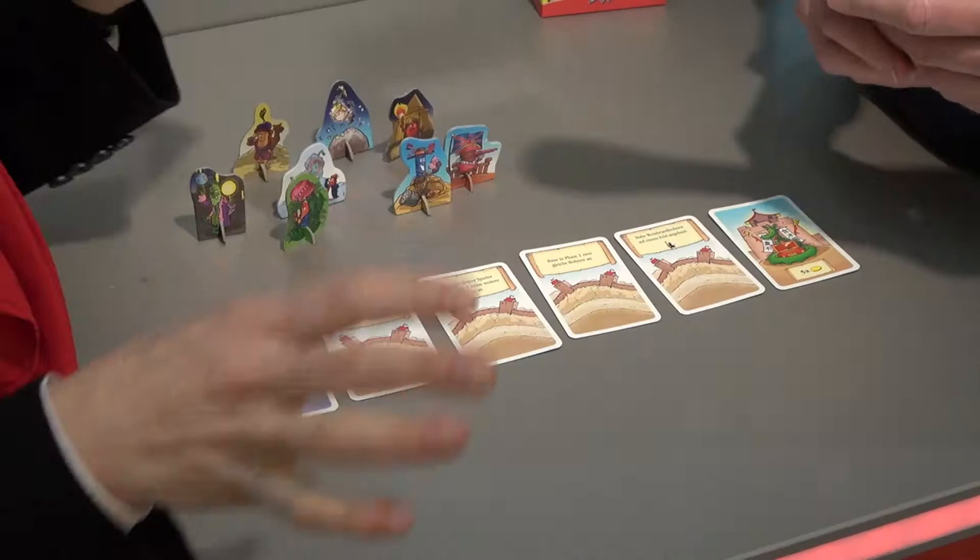Hi, this is Eric Martin from BoardGameGeek. I'm here with Sabine from Amigo and we're looking at Marco Bono, which is a new edition of Bohnanza. That's exactly what it is — it's an extension which can either be played with the basic Bohnanza or the Lady Bohn which was published last fall.